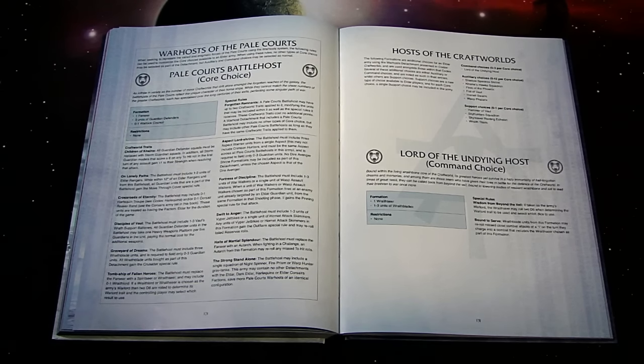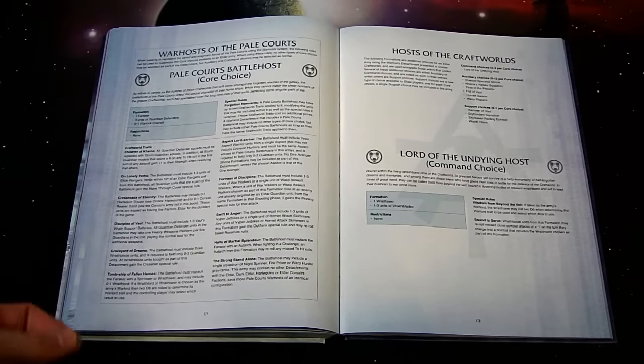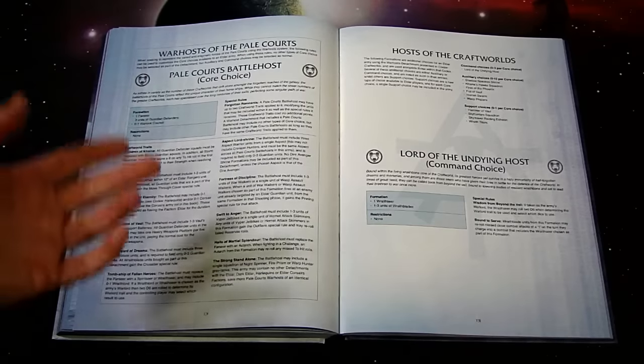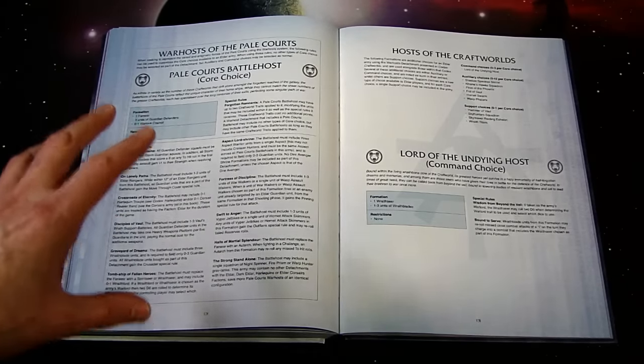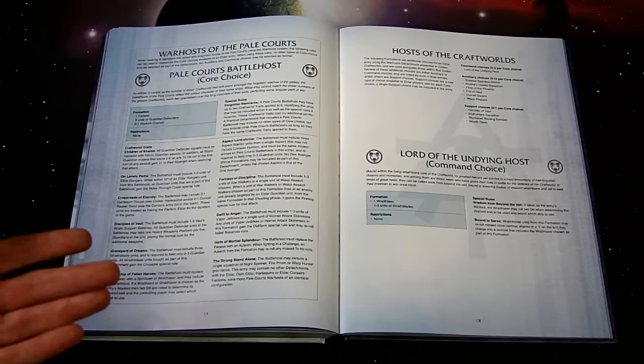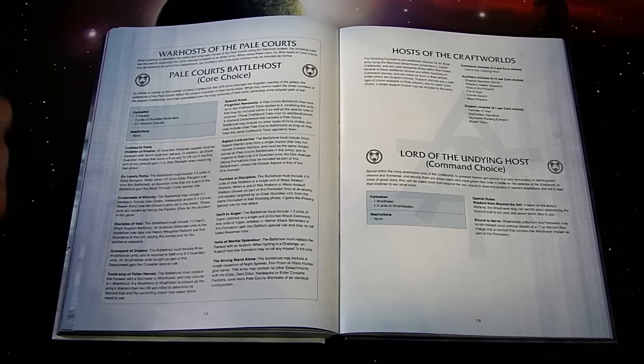Let's go over the Warlord traits quickly. The one I like the most is 'An Eye on Distant Events' — choose up to d3 units in your army, those units gain the Scout special rule. That's army-wide, not detachment-specific, so anything you ally in counts too. Think about units in here that could benefit from Scout, most notably the Warp Hunter — the one that shoots d-weapon templates with barrage. Having Scout lets you move up, get in somebody's face, and drop that template.